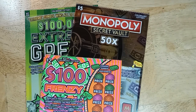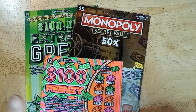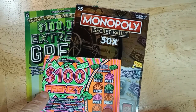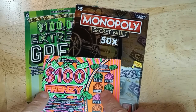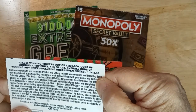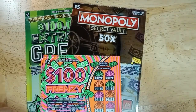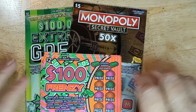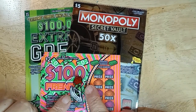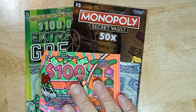Hi, this is Anna. Today I have an Extreme Green Monopoly Secret Vault $5 cards and five of the $2, $100 Frenzy cards. I figured five in a strip, I may find a winner. These are not really good odds on these cards and they're not doing well for me. This is one in 3.96, so it's not all that great of odds, but I figured if I buy five in a row, I may find myself a winner. Today I'm using my little skeleton hand with a rose and a lovely little beetle. Isn't it pretty? I'll be right back.